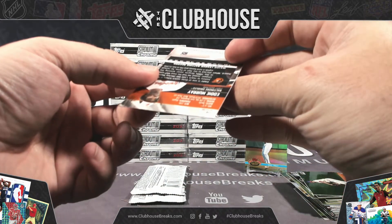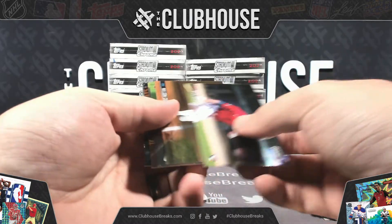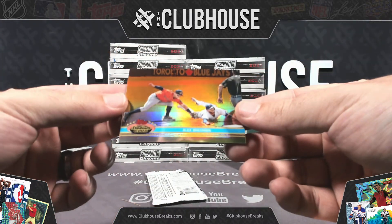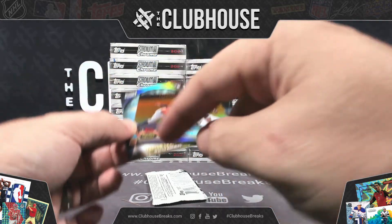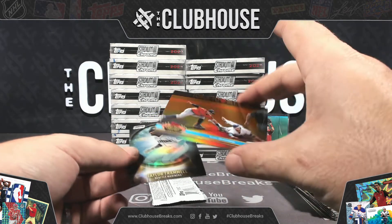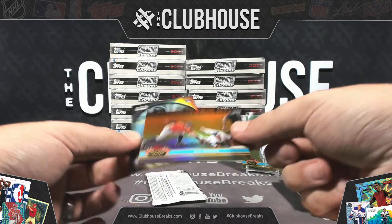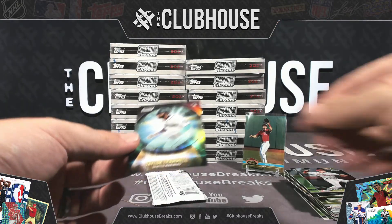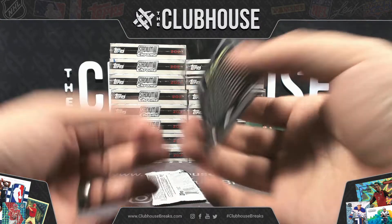Eddie Murray for Baltimore, Refractor. Sultan of Swat. Alex Bregman, Retro Refractor — those are beautiful. That is orange to 25, Bregman, Houston. One to 25 — that's nice. And then Taylor Trammell — great-looking card. CB — Crystal Ball — those are sweet.